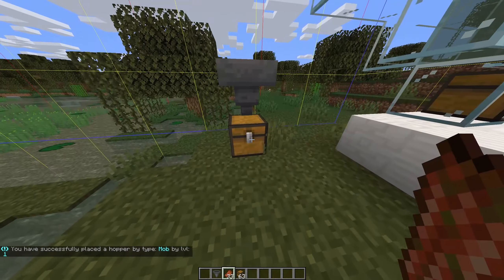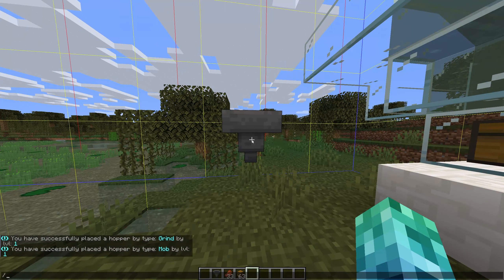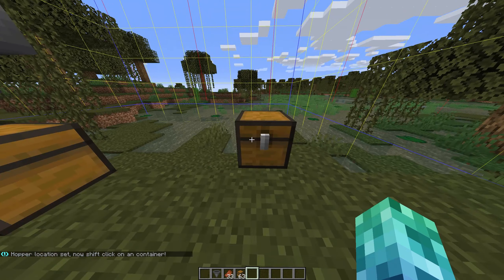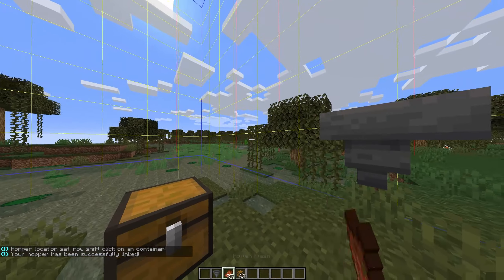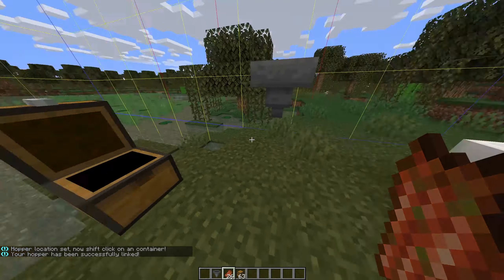The last command is slash link hopper, which you can use while staring at any one of the hoppers in this plugin, then crouch and right click on a container to wirelessly link the two together. This way, you won't need chests right under your hoppers or complicated transport tracks.